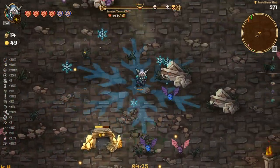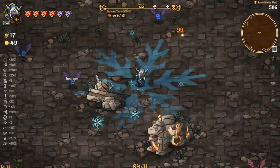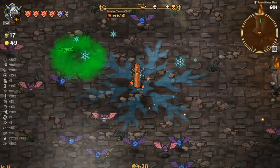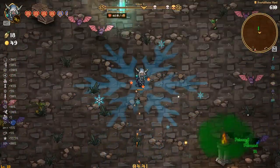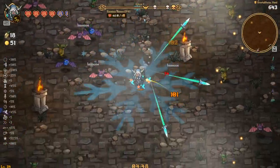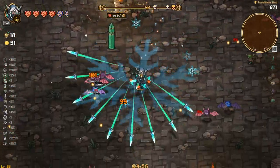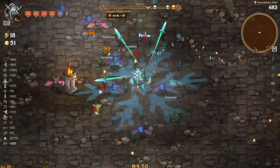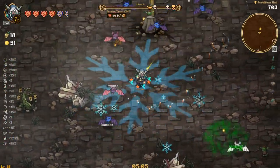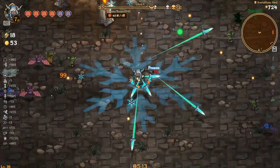Not doing too bad, still waiting on the gold here. We have effect prob and movement speed, so nothing too crazy. We'll pick up some of this and see where it leads us. The effect prob I think will be nice for the frozen thing we've got going on, and of course our poison as well — can't complain too much there.